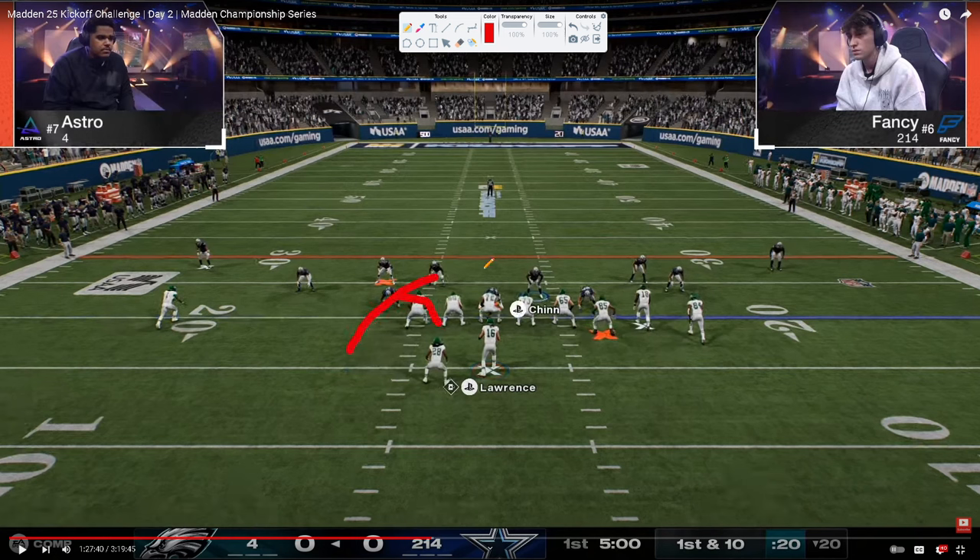The best blitz would be an edge blitz where you're trying to loop, which is an evolution of the free safety zone blitz. Another blitz you'll see Fancy run is a send-4 of DB5 or 2. The reason you'll see a lot of send-4 is because you get better sheds when you send 4 — you cannot blitz your user. What Fancy is going to display for us is how effective switch sticking is in terms of defensive Madden.